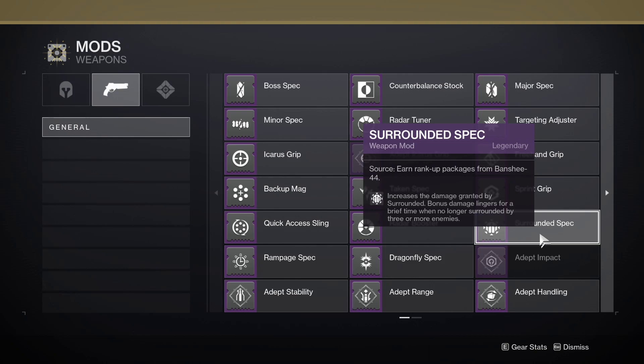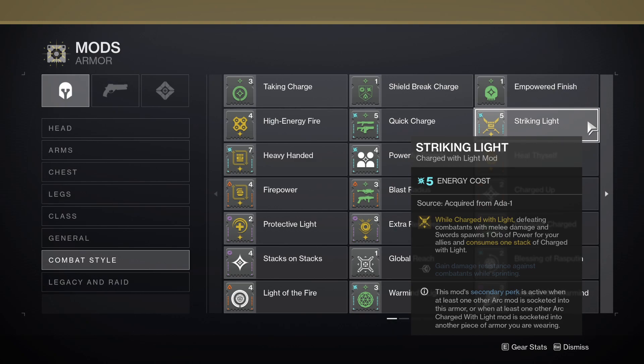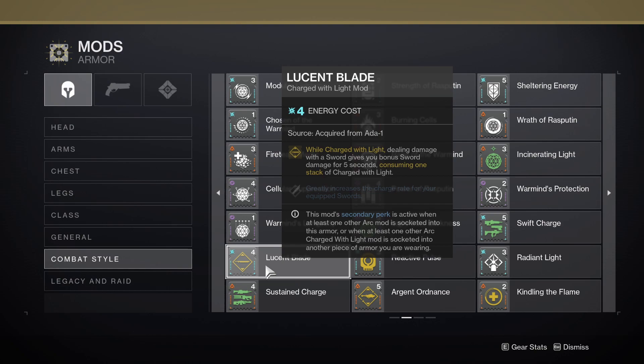Surrounded Spec lingers a bit when you're no longer surrounded. For armor mods that benefit swords: Quick Charge greatly increases the ready speed for swords. Striking Light — while charged with light, defeating combatants with a sword spawns one orb of power for allies and consumes one stack of Charged with Light, though this isn't a huge deal since a masterwork legendary sword handles orbs. And finally, Lucent Blade — while charged with light, dealing damage with a sword gives you bonus sword damage for 5 seconds, consuming one stack of Charged with Light, and greatly increases the charge rate for your equipped swords. This is a must-have for sword DPS, providing a 35% damage bonus on par with Weapons of Light.